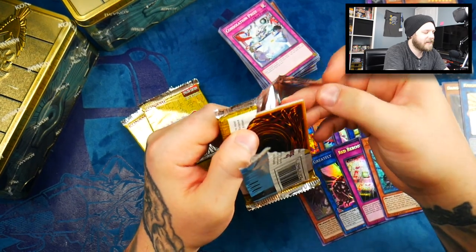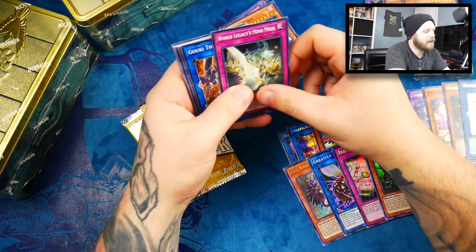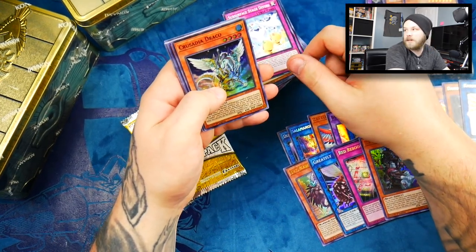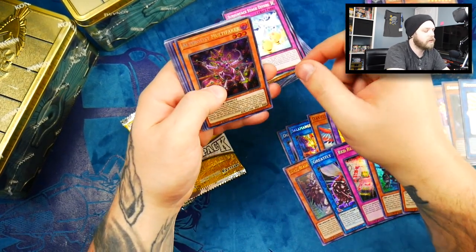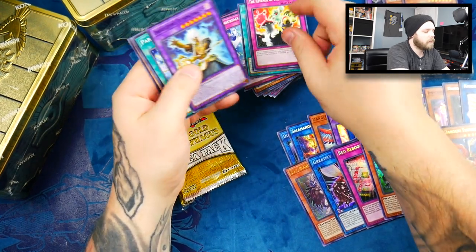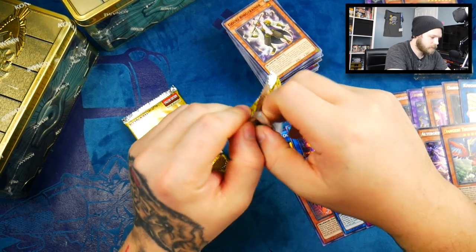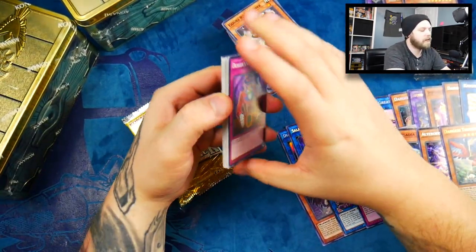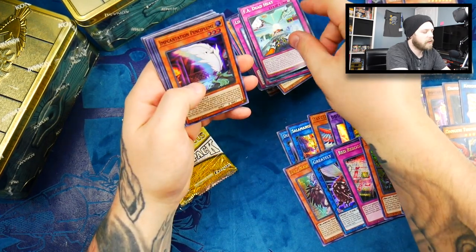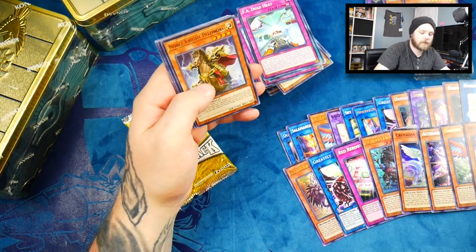Pack seven — we got a Cosmo Brain, I love it. Necro Fusion, the Crusadia stuff is in here with a bunch of hollow prints. We got the Multifaker and another Danger Thunderbird — very nice. I remember they reprinted the Nessian stuff in here and that was crazy — everybody was running Danger. Then they semi-limited it, then limited it. We also got another Heatleo and a Widow Anchor — probably a couple bucks.